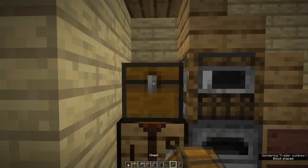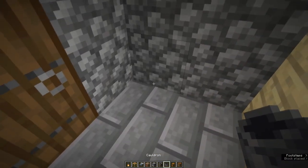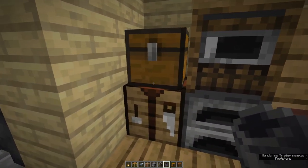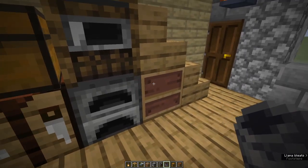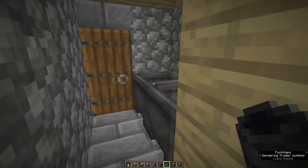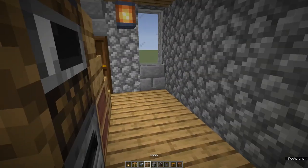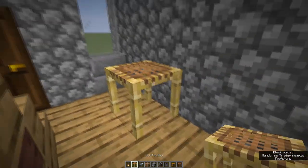A crafting table and a chest. And in the back here two cauldrons for laundry tubs. This arrangement with the loom, the chest and the laundry tubs can actually be really handy for making banners. Now let's put a little table in.